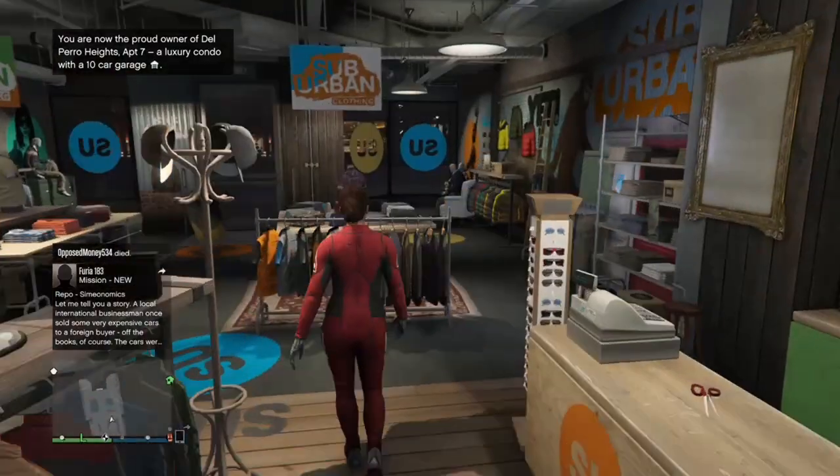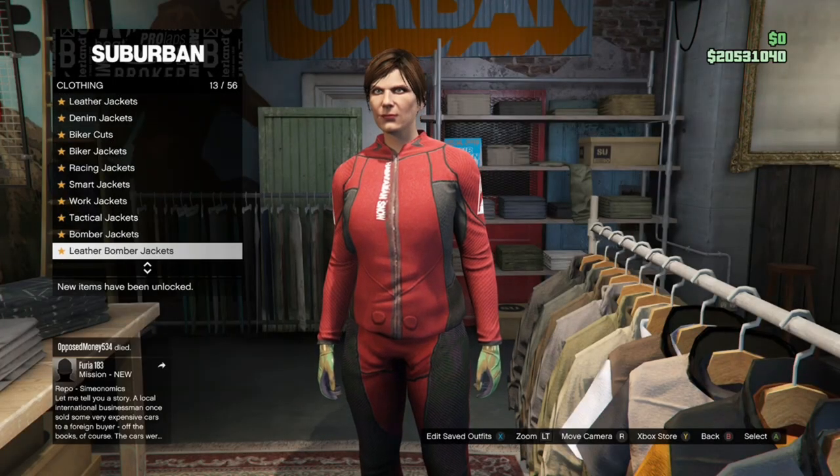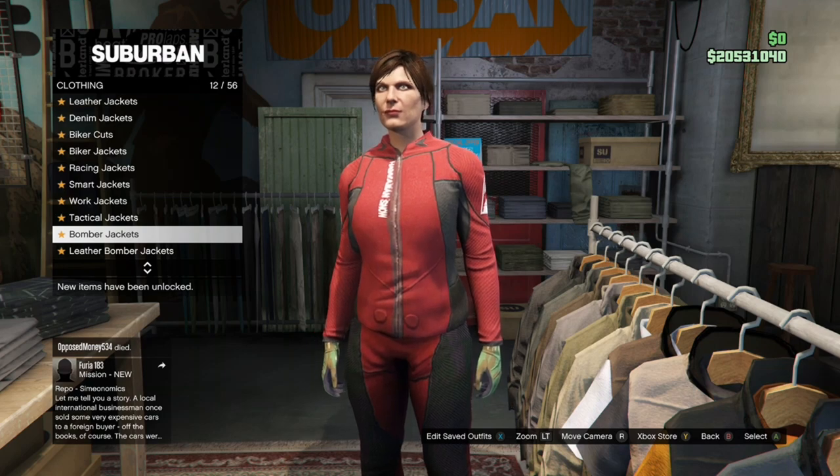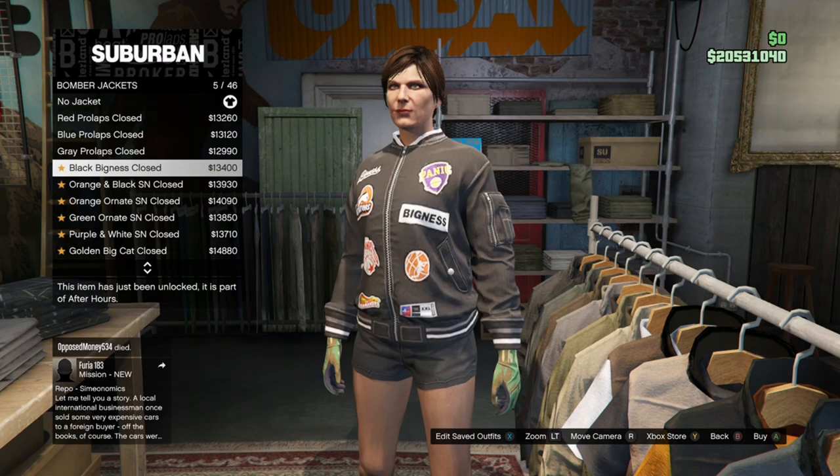Once you save that outfit, make your way over to the Tops section, go to Bomber Jackets, and purchase the Black Hinterland Varsity.